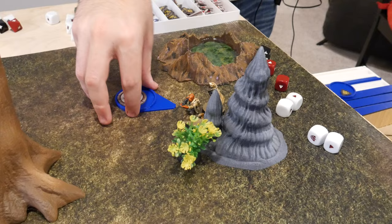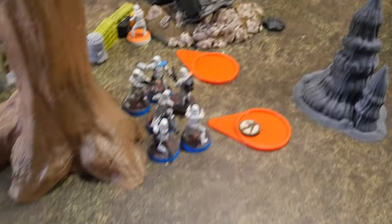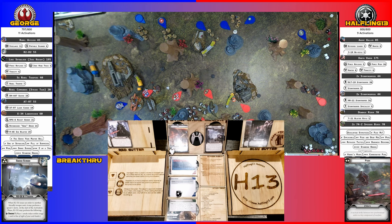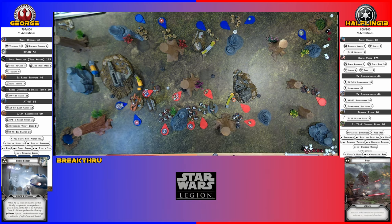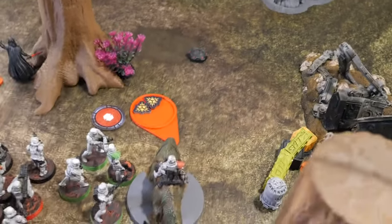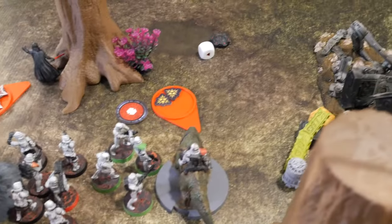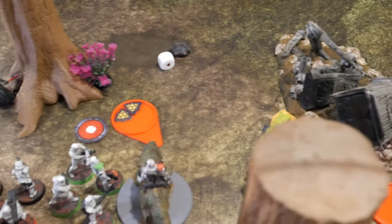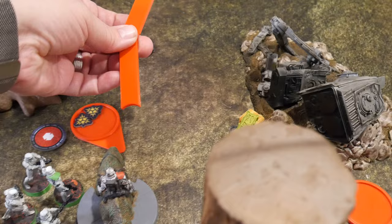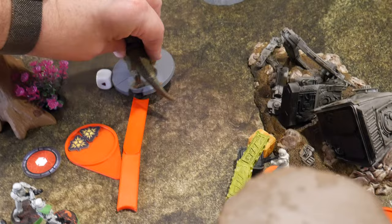These guys are going to go ahead and take a dodge and shoot at the blue squad. One dead. Going with the dewback — he is going to rally unsuccessfully, so one action. He will spur and move forward because somebody needs to set off the mines.